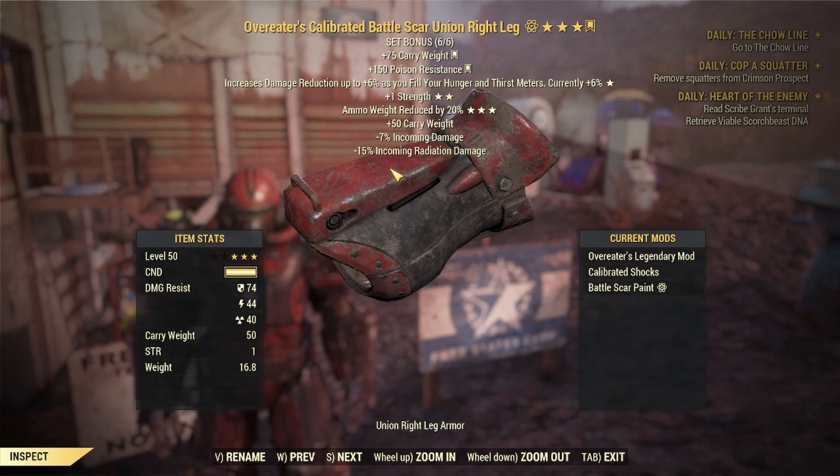The Overeater's effect increases your damage reduction up to 6% as you fill your hunger and thirst meters, and that damage reduction is per piece that you have that legendary effect on, so it is very powerful. When I even just got my first piece of Overeater's, I did notice that damage reduction — it is significant and noticeable. I can imagine with a full set of Overeater's you will be even more tanky and be able to be even more of an immortal tank.